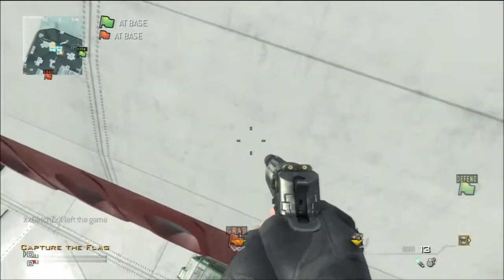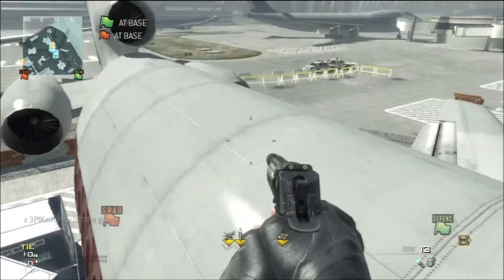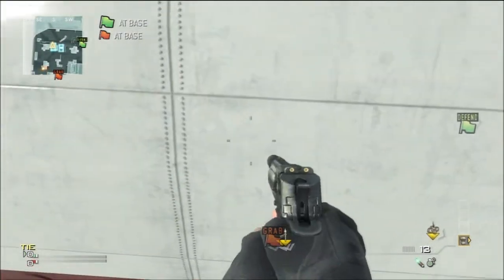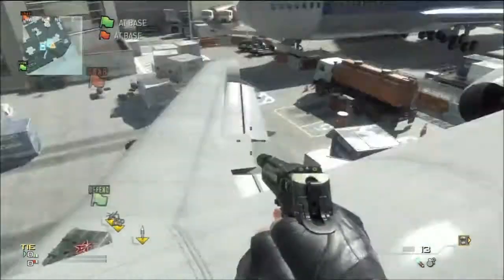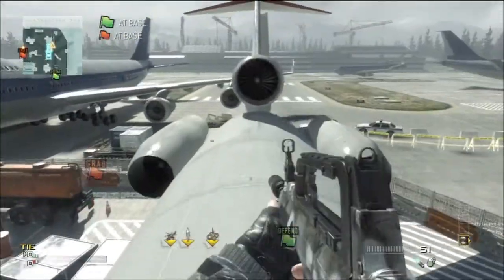I'm just going to fast forward here, but as you guys can see I am getting on top of the plane. Now I am on top of the plane — I jump up and now I'm on top. You can run around and all that. If you've never been on the plane, there are probably more tutorials you can watch, but this is mine.